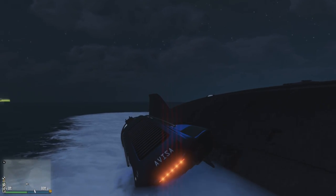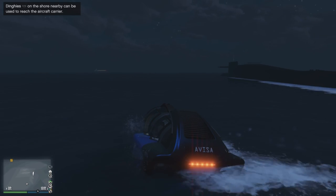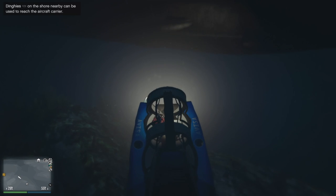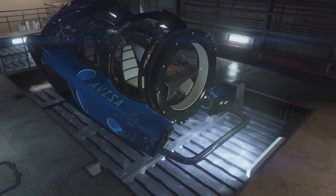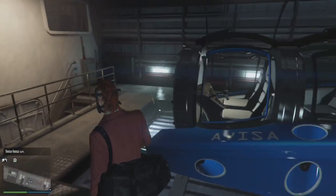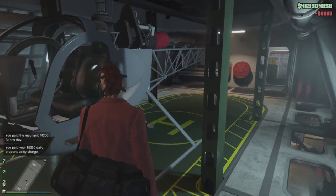The mini-sub is found at the bottom of the submarine — just launch it out. This is the Kraken Avisa, a pretty cool little design, kind of a James Cameron vibe. If you want to get back into the submarine, just navigate close to it underwater, hit the right arrow key, and it docks back up into the moon pool. There's also a slot for another submersible vehicle.